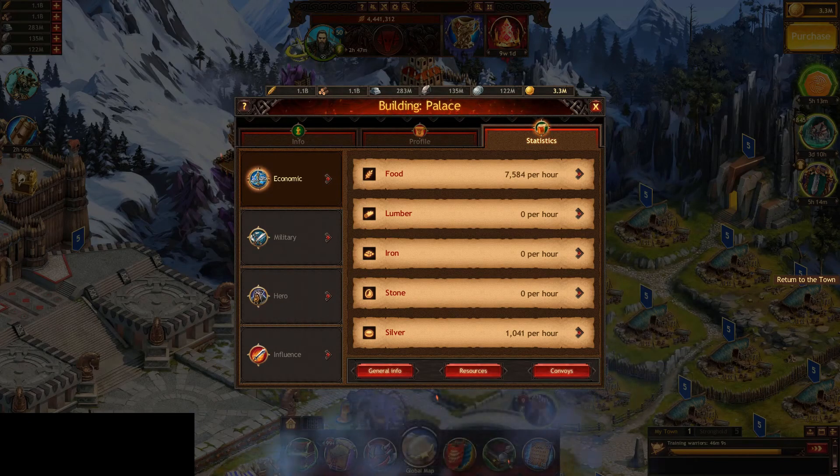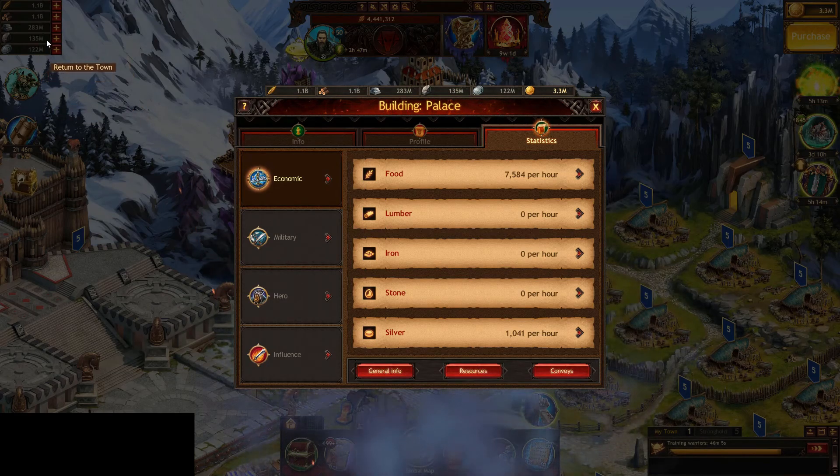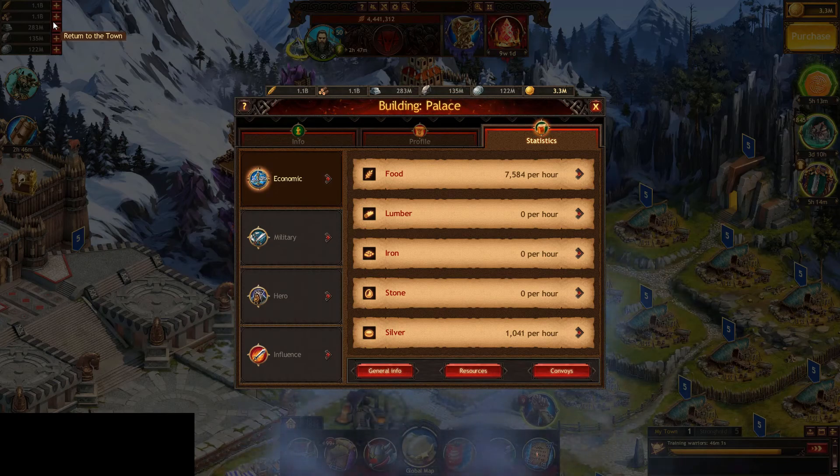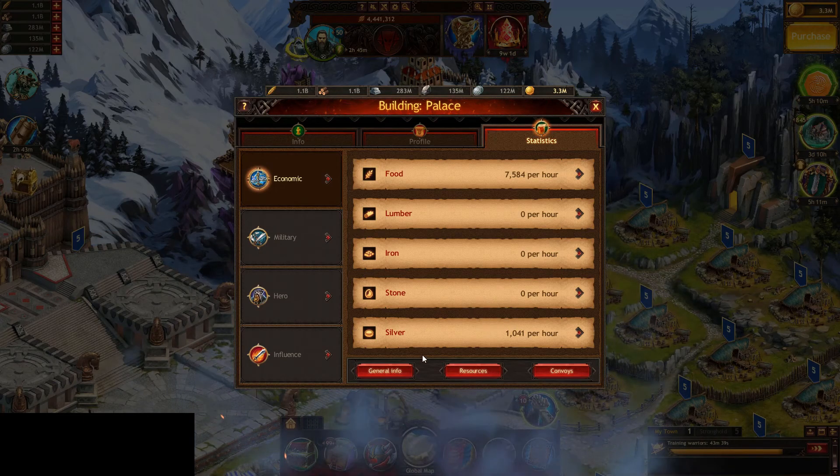Hey guys, just another episode in the jumper series. If you've been watching my videos, you're probably wondering how this account has 1.1 billion food and 1.1 billion lumber as a level 5. That's what we're going to go over today. This is a little bit more advanced, so if you aren't pretty serious about your jumper, you're probably not going to want to put the time into this, but I'm going to explain how I did it.